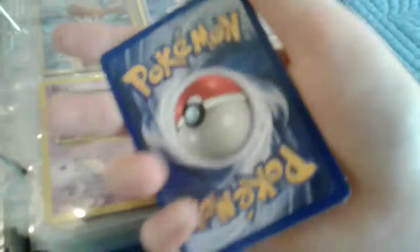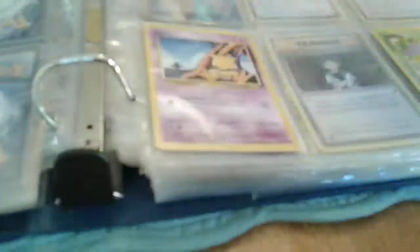Then we have my three first-generation 1995 cards. My Abra — this was actually my first card, I found it in a parking lot, and believe it or not, look how good condition it's in for a parking lot find. Then there's my Koffing, and we're moving on to my favorite page.